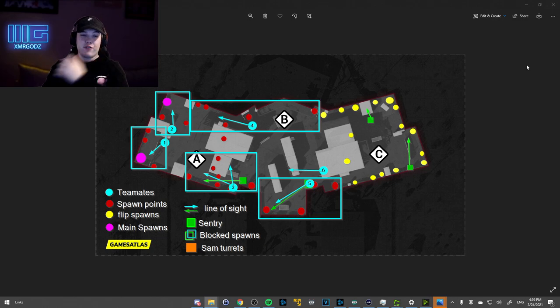This last screenshot basically shows everything — the sentry guns, flip spawns, spawns, and the blue squares showing what each player has to watch. Player one watches all these spots, player two watches these ones, and so on. It's pretty straightforward with this map — you can see what everybody's role is. This is the most efficient way to do it. Whether you're grinding for XP or just trying to get kills and have fun, spawn trapping like the good old days — this is the best way to do it with a six-man.